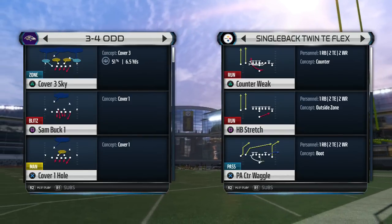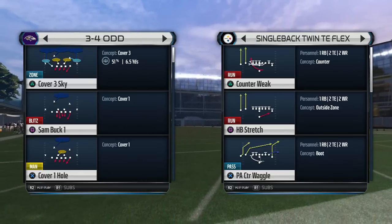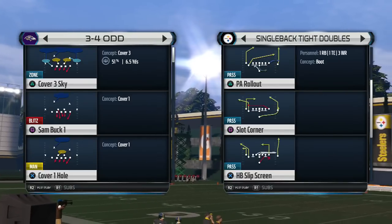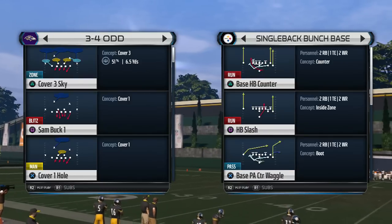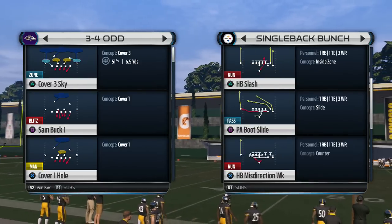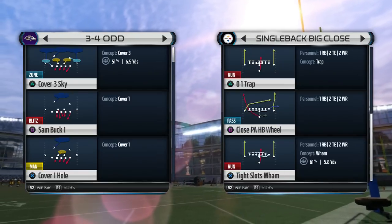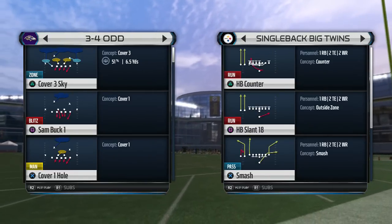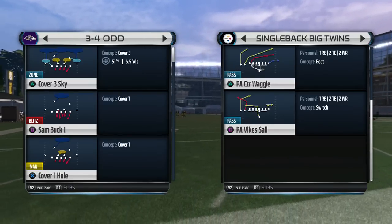We're going to break down single back twin tight end flex play action counter waggle. As you can see, there's a delayed blue route with this play. You can use this concept on other formations like play action rollout with tight doubles, base play action counter waggle, and others like tight slots. But we're going to go ahead and work with big twins right now.